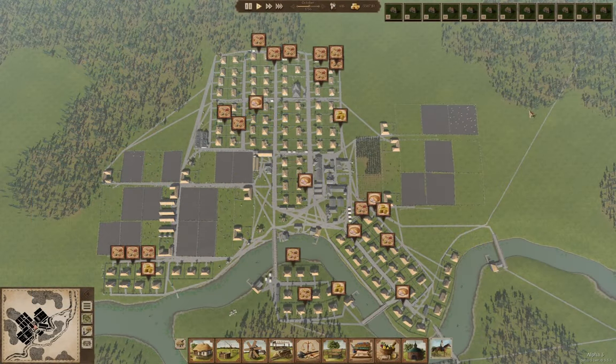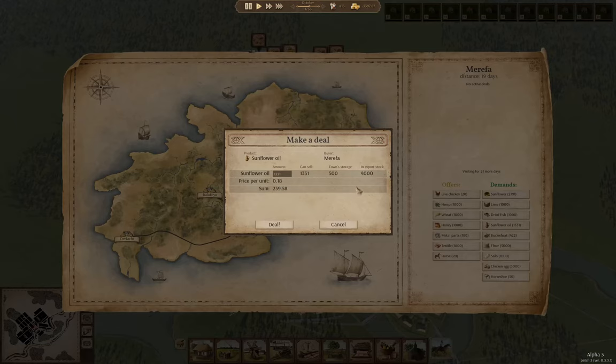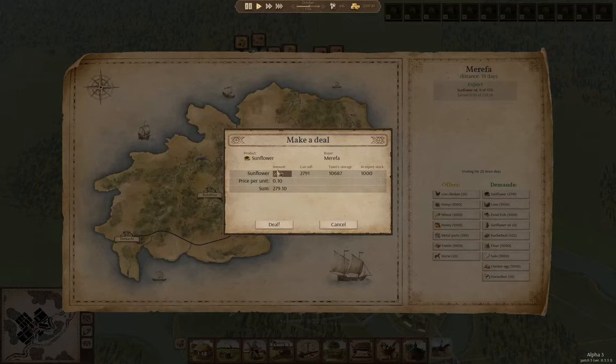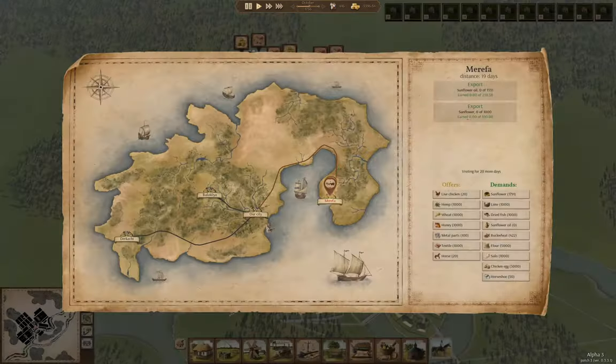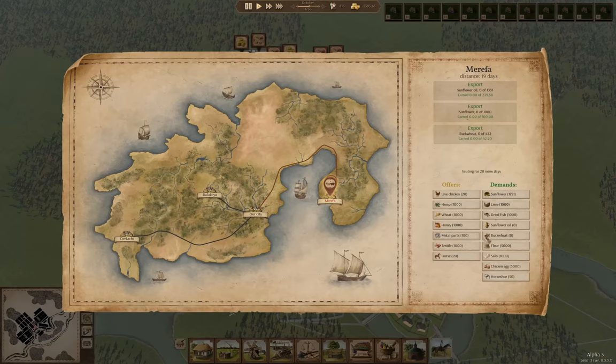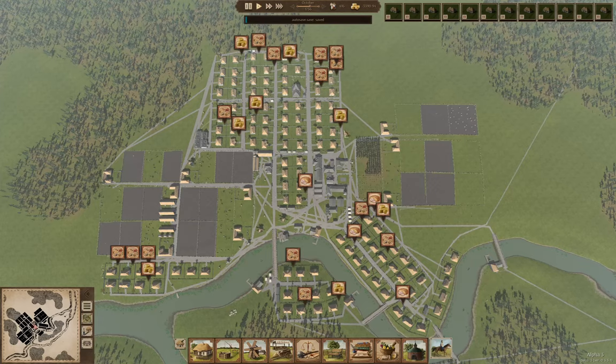Hello everyone, welcome back to Ostriv Tritown Alpha. Starting out here we have a messenger, so let's just deal with that. Sunflower oil — we'll sell that. We'll sell that. Buckwheat — we'll sell that. Because we're still working on getting our bank balance above zero.